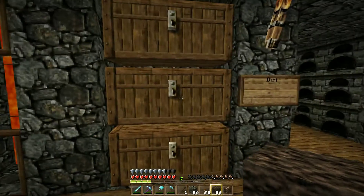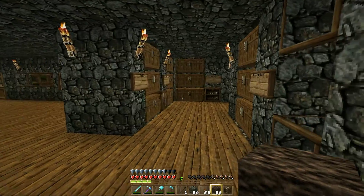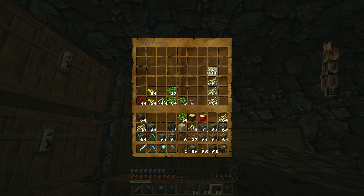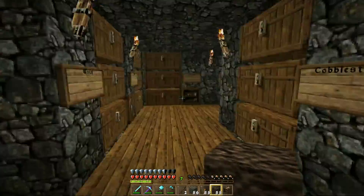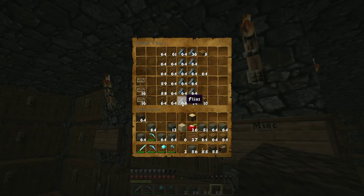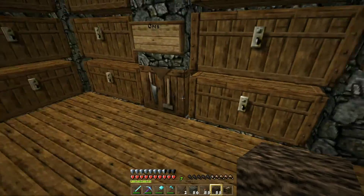So, cobblestone, dirt — or I could have all my dirt filled up. Let's put the reeds away. Some oak, some seeds. I'll take the apples. I came in here for some glass — glass is right here. Three stacks would work... four should be enough. I just made a stack.